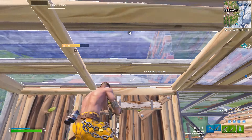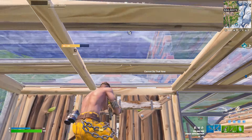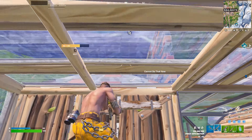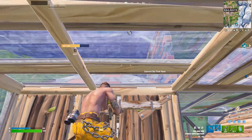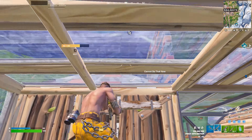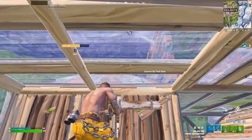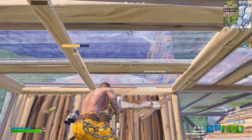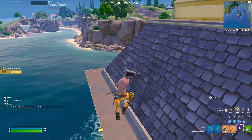The next spot might just end this streak of bad drops — I'm landing at this mansion on the south side of the map. I got a spot on con. Loot pump and green burst. Wait, is there a vault here? There is a vault! Oh my god, this spot might be crazy. I got really good loot from this spot — I just don't know if there's any metal here.